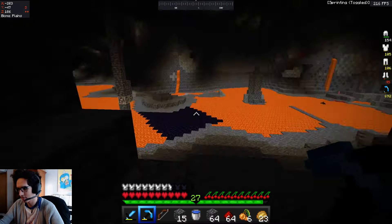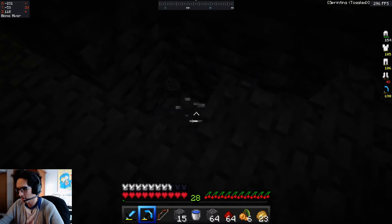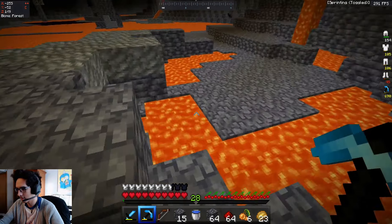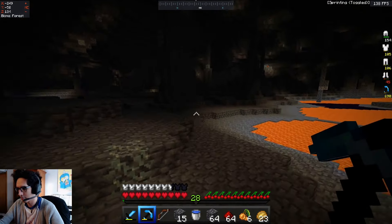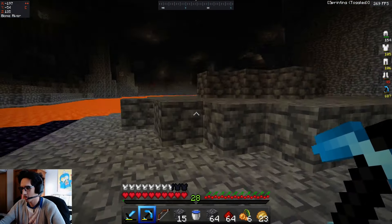Oh, there's some diamonds! I gotta go back and get the other ones. Let's see what else we can find. Okay, nothing else interesting. I'm gonna go back over here and grab this obsidian. The question is how deep is this lava? Oh, it's only one block? That's odd, I expected it to be deeper. The key thing here is making sure no creeper sneaks up on us.